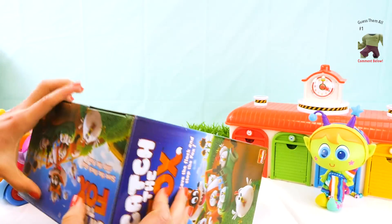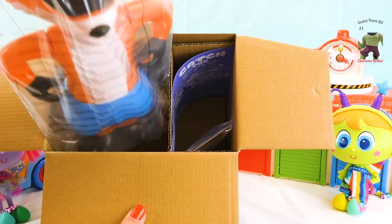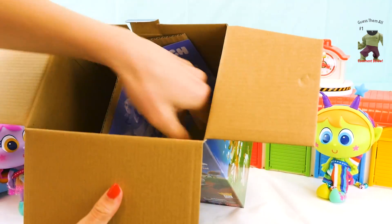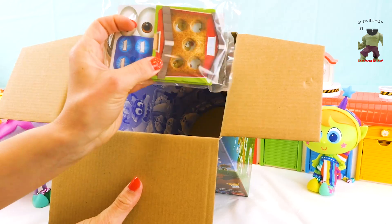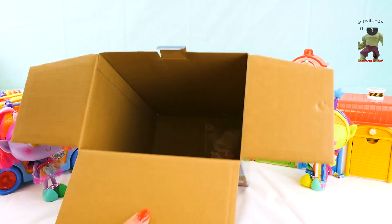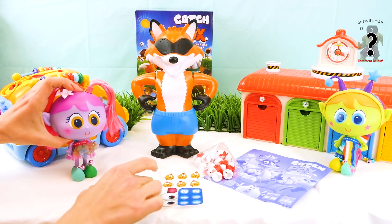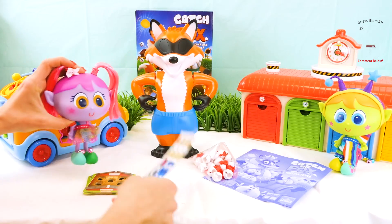Let's open this box and look at the fox. Oh my goodness, that is a big fox! He needs his pants. Okay, we got some stickers too, and there's the chicken coop — that's pretty cool. Directions of course, and I almost forgot the chickens! Wow, look at all this stuff.